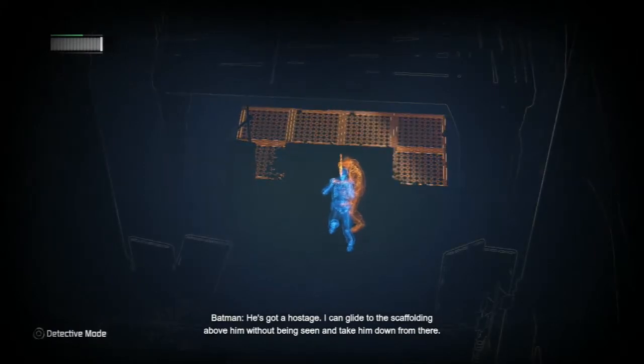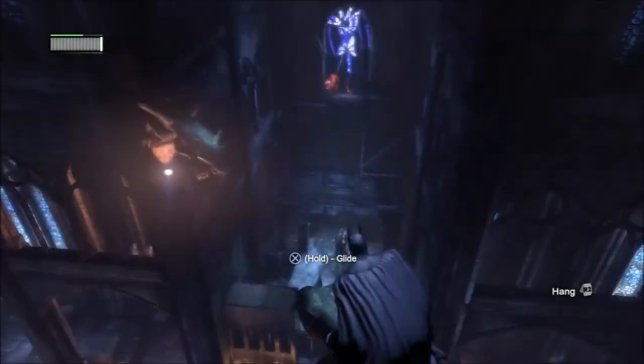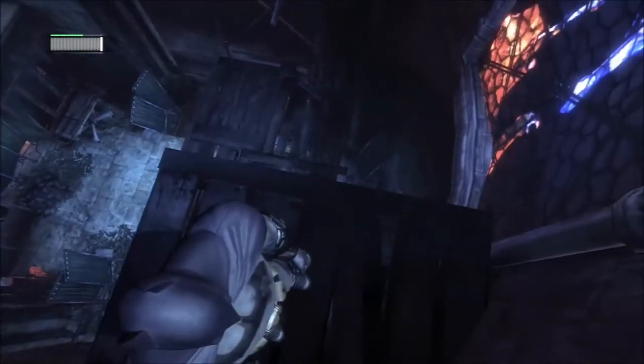I said the blue guys were deceased. I can glide to the scaffolding above him without being seen and take him down from there. The blue also shows them when they're deceased, but if they're hostages — good guys that you're not supposed to kill — then they're in blue as well. Sorry, I forgot to mention them.